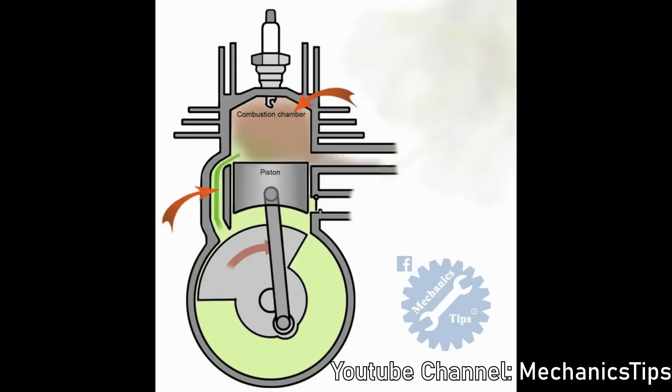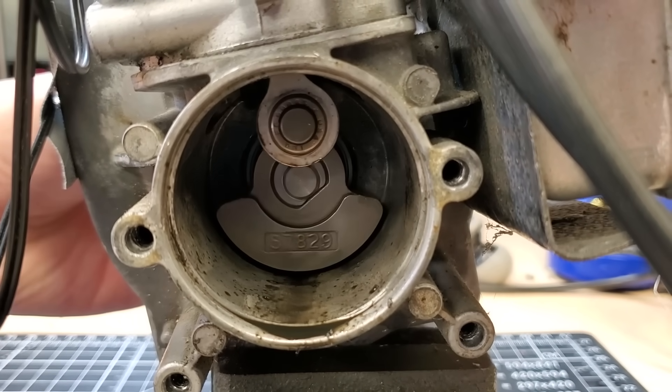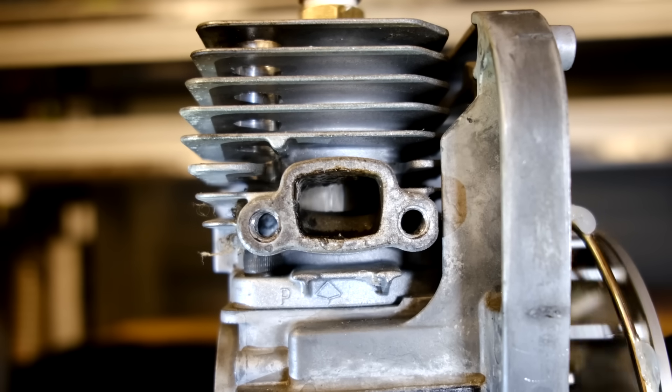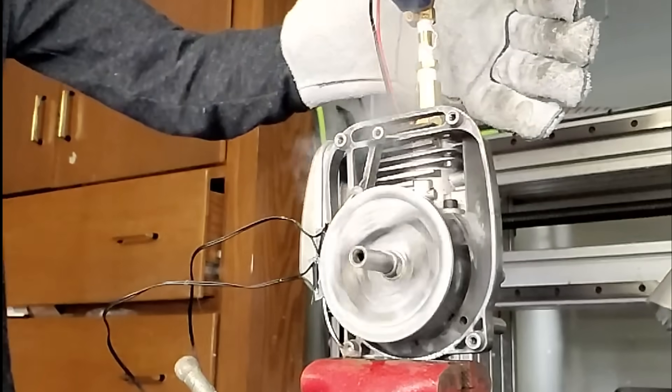There is one major problem: my steam engine pushed the piston in both directions, but a gas engine only pushes the piston in one direction. The gas engine only creates pressure when the piston reaches the top — that's when the gasoline is mixed with the air in the chamber, and then the spark plug causes it to explode, forcing the piston down. But it releases the exhaust pressure when it reaches the bottom, at which point the spinning crankshaft causes it to come right back up. If we can inject the steam pressure at just the right moment, it will push the piston down in the same way. Then, if there's enough momentum in the flywheel, it will release the steam pressure out the exhaust, and then the crankshaft will cause it to come right back up — this is actually called a single-acting steam engine.